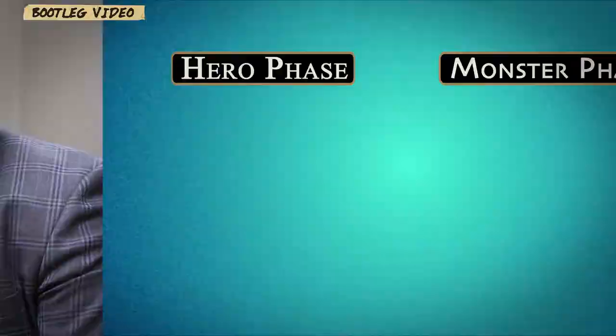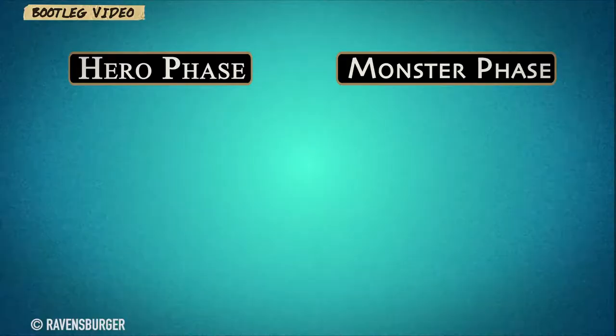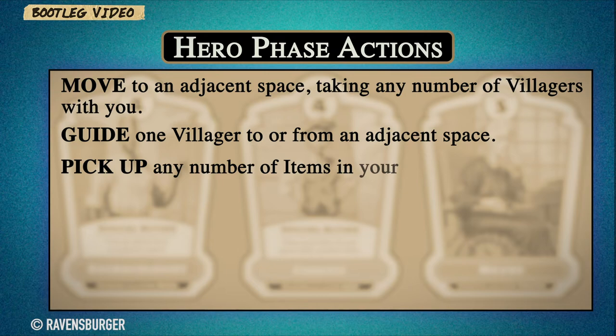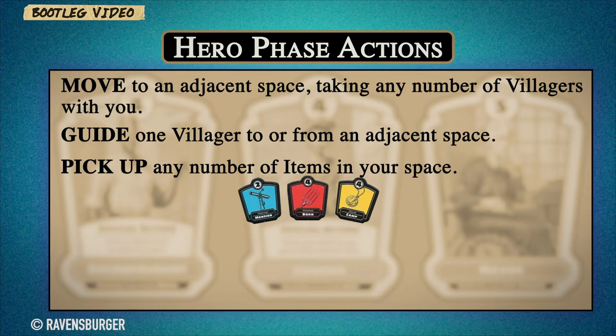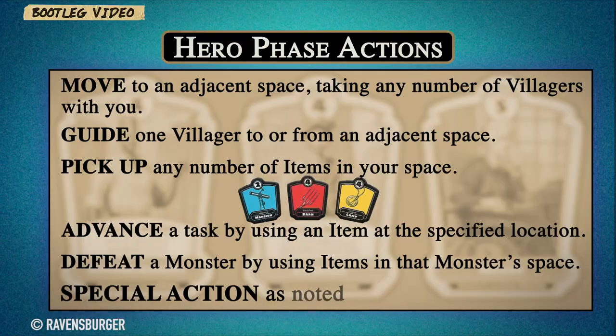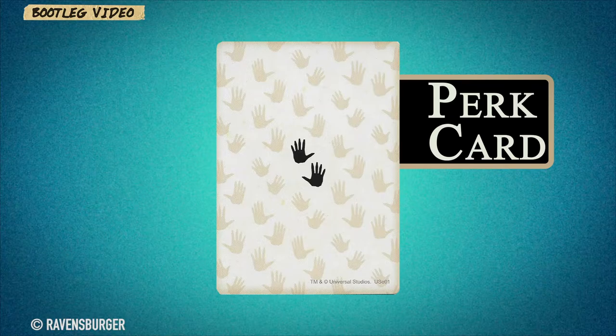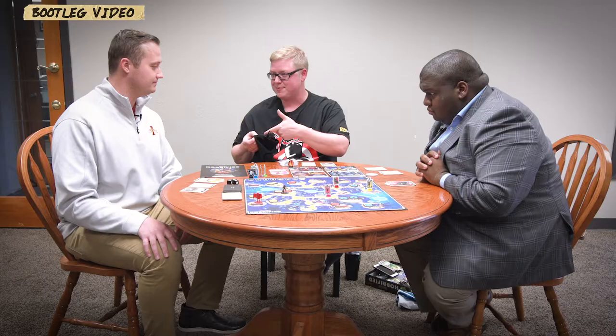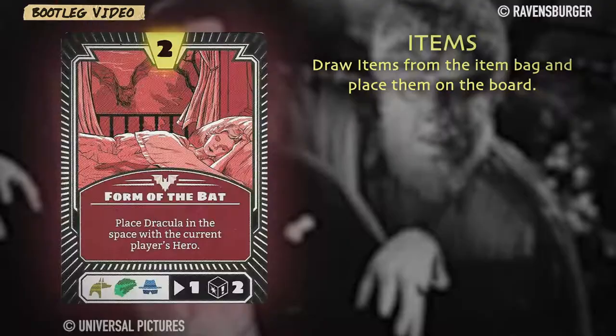Every turn has a hero phase and a monster phase. The actions you can take are: move from space to space, guide villagers to safety, pick up items, advance on special tasks, defeat monsters, and use your special action. The item's actual content isn't particularly important — it's more the number and color on it. The perk card can be played anytime without using an action. After the hero phase comes the monster phase, where you draw a monster card, place tokens on the board, follow the card's theme, and activate monsters based on symbols at the bottom.